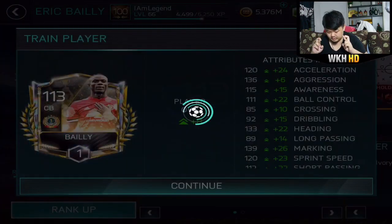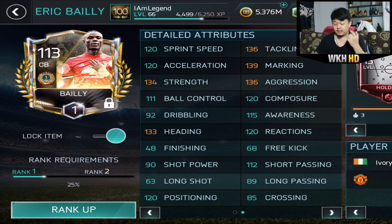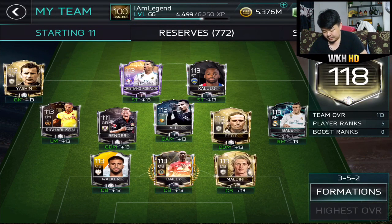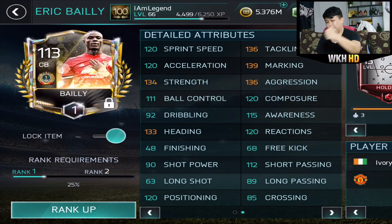Rank transfer is done! Eric Bailly is finally in my team with 113 overall plus one rank transfer. This is the card: 120 on both sprint speed and acceleration, heading 133, strength 134, tackling 136, marking 139, aggression 136. All these stats boosted by the skill boost will reach 140 at level 20 skill boost. Bailly in the middle, Maldini on the right, Walker on the left — 118 overall, finally! That's a really massive upgrade. Thanks guys for watching, leave a like if you enjoyed, and I'll see you in the next one. Peace out!